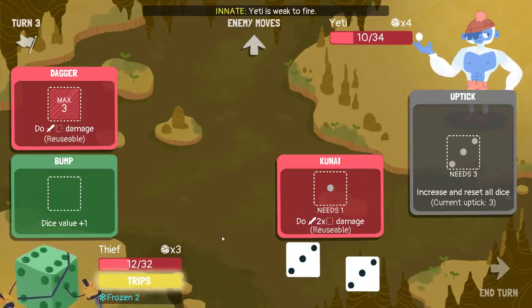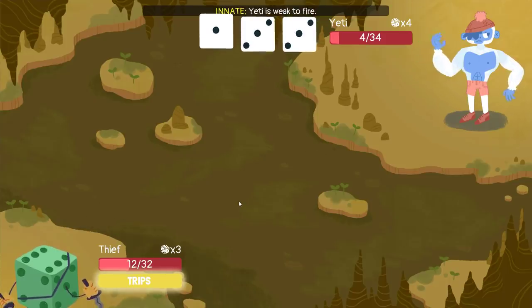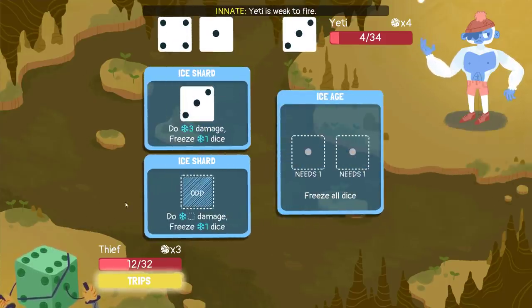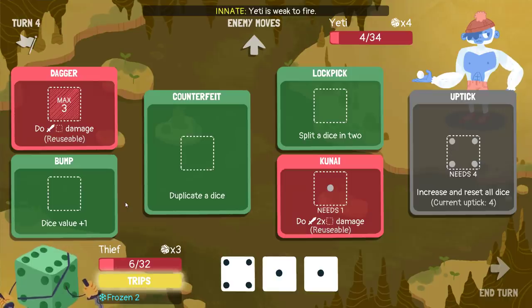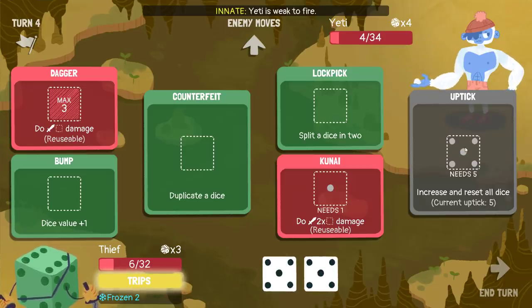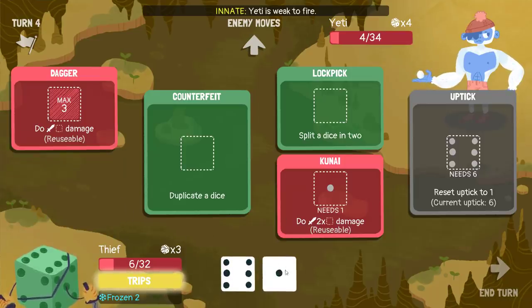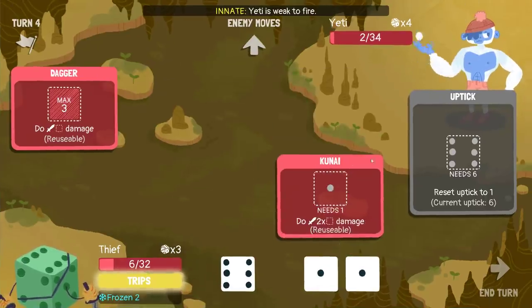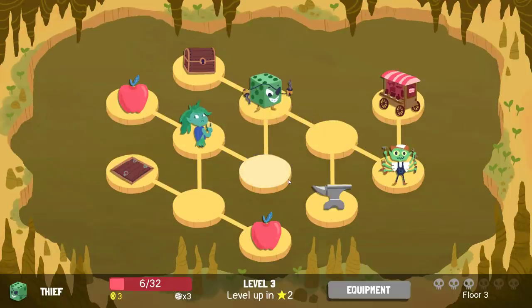Do I trips? The enemy can't kill me next turn. I don't. I think I need the trips at the start of the combat after this. I'm going to uptick. I'm going to uptick again — gives us a six. I'll increase that value on the die, split it in two, and then duplicate it. This leaves me with turn one at the start of the next round. That's what we should be doing to end fights more commonly.